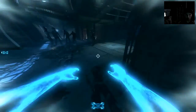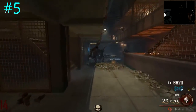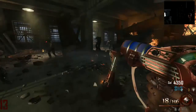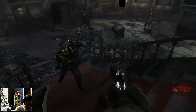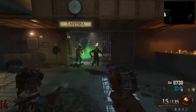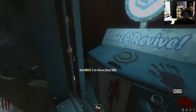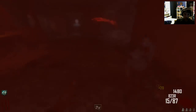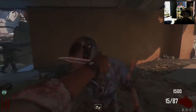Coming in at our number five spot, we have the different types of zombies. What I mean by this is the costumes — so we have the Kino der Toten zombies, the Buried zombies, the Origins zombies, the Mob of the Dead zombies, the Die Rise zombies — they all look different, and I think that alone is really cool and just a detail I like personally.